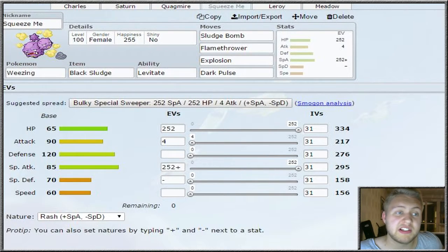Then we have Squeeze Me, our Weezing, with Black Sludge and the Levitate ability - Sludge Bomb, Flamethrower, Explosion, and Dark Pulse. I still have not got to use the Explosion move just yet, but I really wanted to be able to use it. Max Attack and max HP.